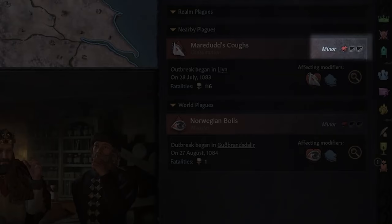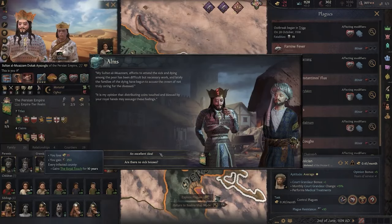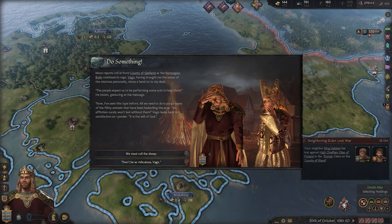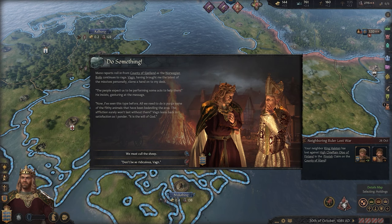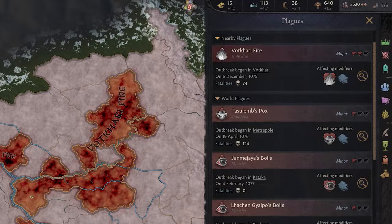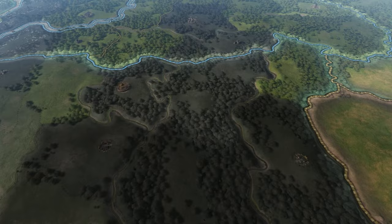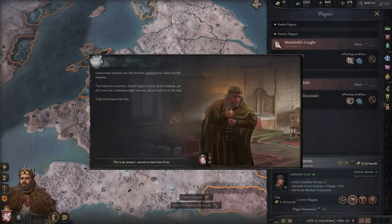Plague intensity is also a consideration in how you react to the situation, fueling the spread rate and how long your characters may be infected. You might choose a more gentle solution to a minor plague, but should the Black Death enter your realm, it's an apocalyptic level event — desperation may call for burning it all down if necessary. Word also gets around fast in Crusader Kings 3, and it is definitely worth keeping an eye on both your own realm plagues but also those that may be nearby, and even world plagues. With a plague's ability to travel from realm to realm, a plague half a world away may be on your doorstep in a matter of years.